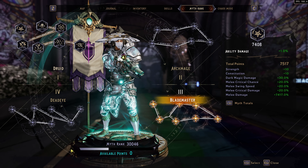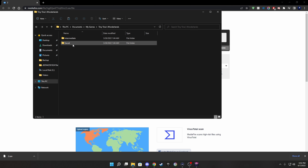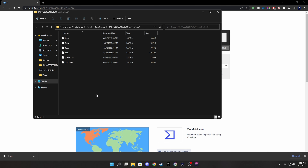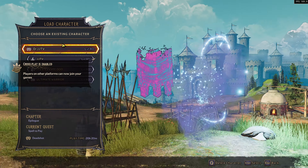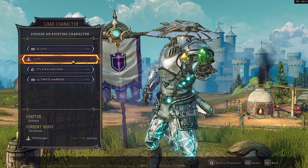If you guys are wondering how to download the save file, I'll show you real quick. In the description below you'll see a link — download it, go to your downloads, Ctrl+C, then go to your Documents, My Games, Tiny Tina's, Saved Games, then your ID folder and paste it there. If there's already a file there, rename the save file you got from me to whatever numbers you want — make sure it's numbers, not letters — then hit Enter.